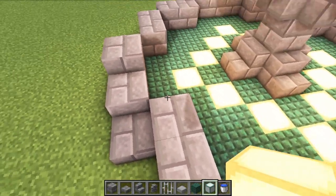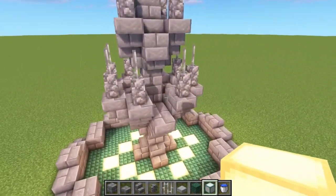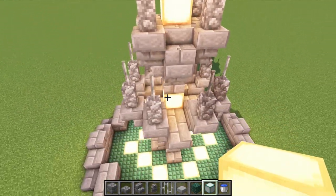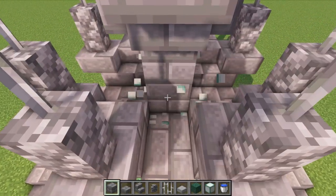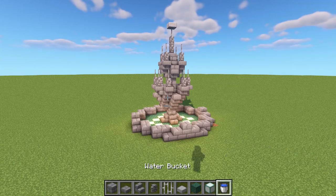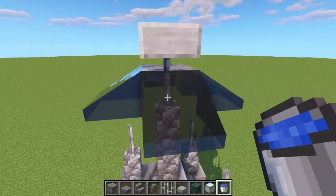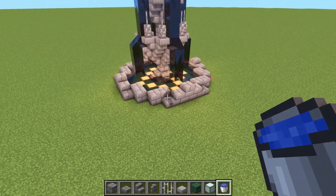You could leave the corners empty, or replace some stone bricks with sea lanterns - there are so many options, just play around and find something you're happy with. Then put your water bucket at the very top and it should flow all the way down.